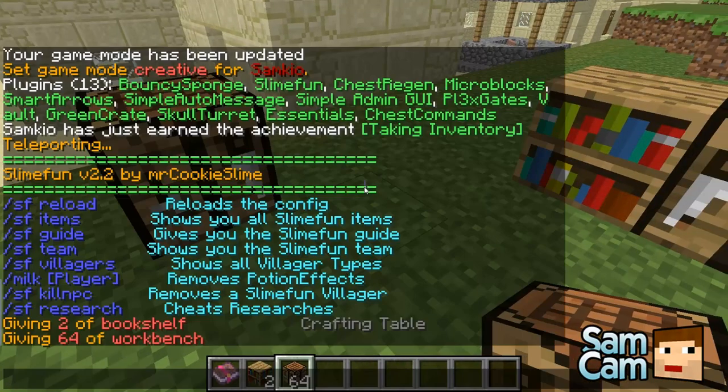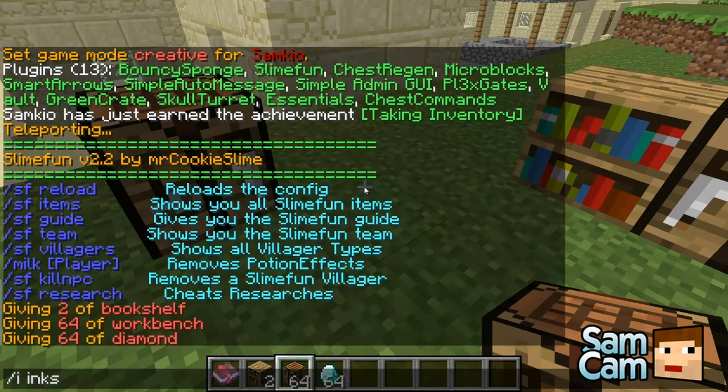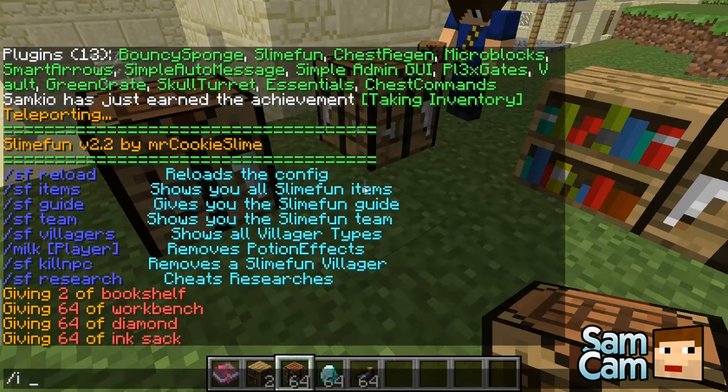Let me just show you that — it was ender pearls, diamonds, and ink sacks. You can spawn these in with SF items, but we'll just show you how to make them.